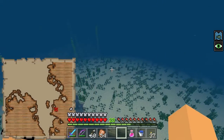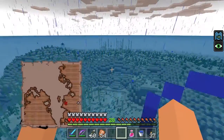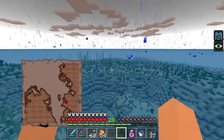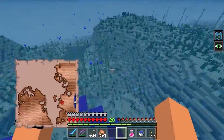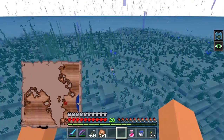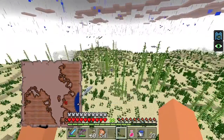Are underwater caves like a thing in real life? Is it common to find these? I mean, I do like the idea of them officially adding it. Underwater caves aren't really a generated feature — it's just something that would happen if you flooded a cave.